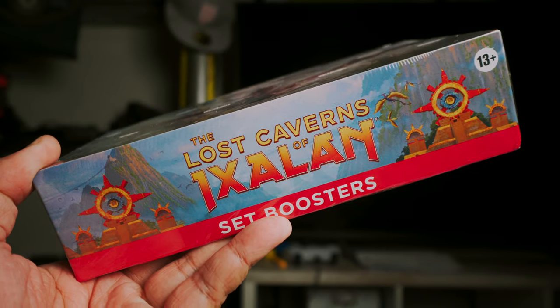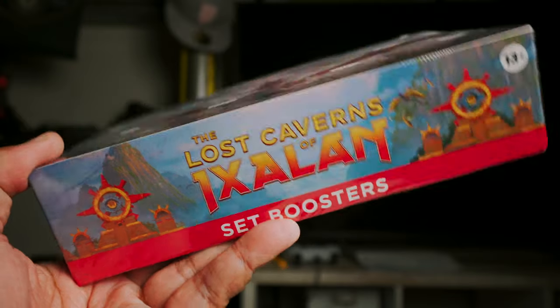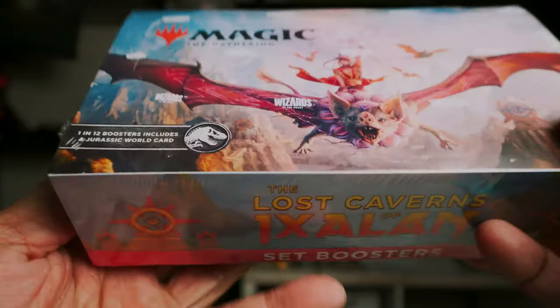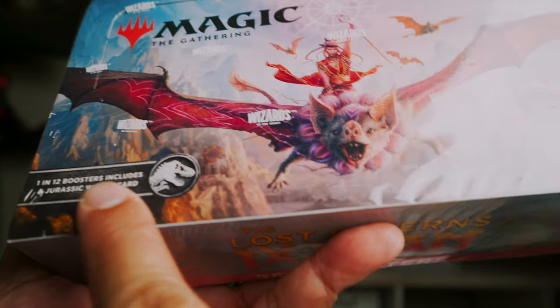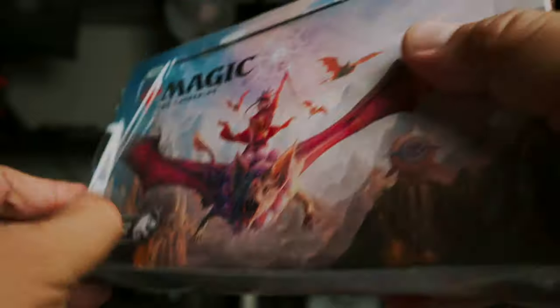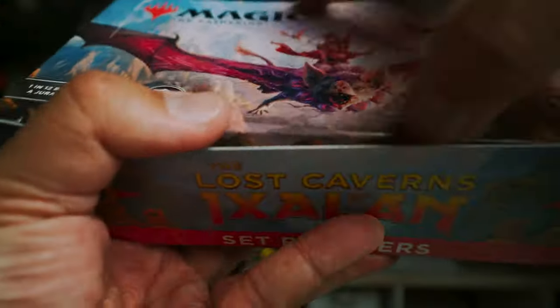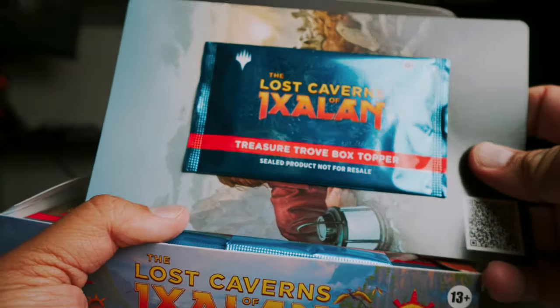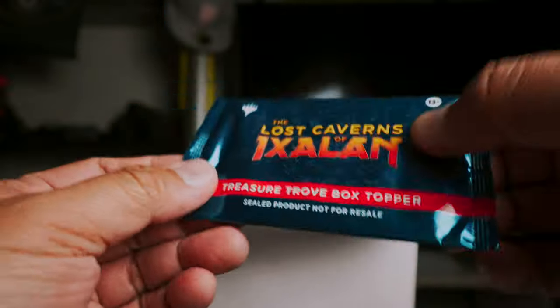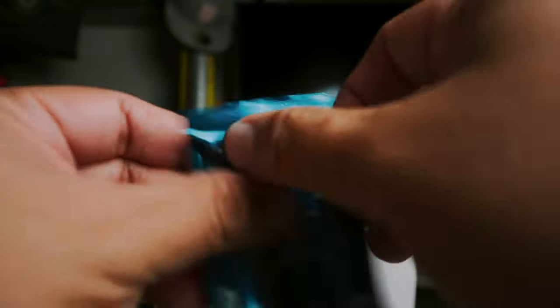Hey, what's up everybody, it's Luke and you're watching Luke the Gathering. I'm happy to open this Lost Caverns of Ixalan set booster box. 1 in 12 boosters includes a Jurassic World card, so there's a partnership with Hasbro going into the Jurassic Park universe. I think there's also a box topper — yeah, there it is, a treasure trove box topper. Let's open this first and discover what we get.